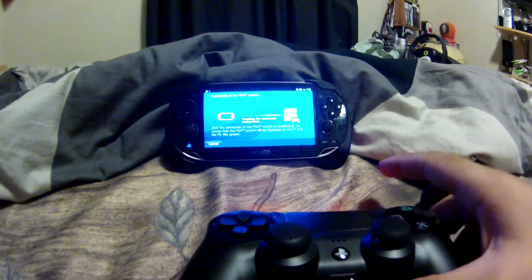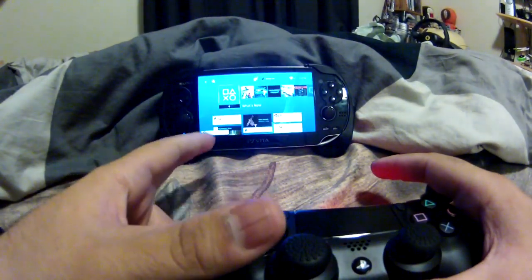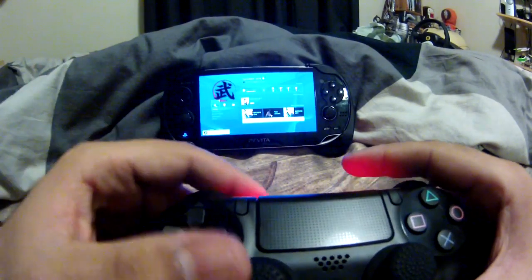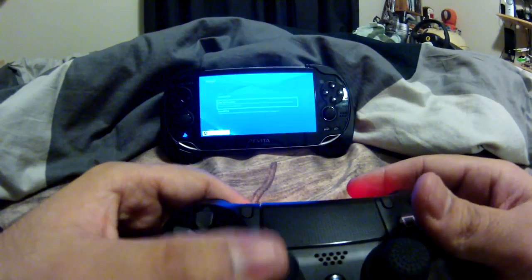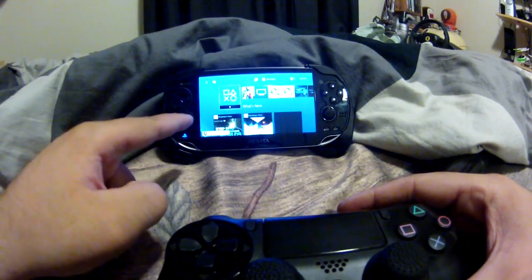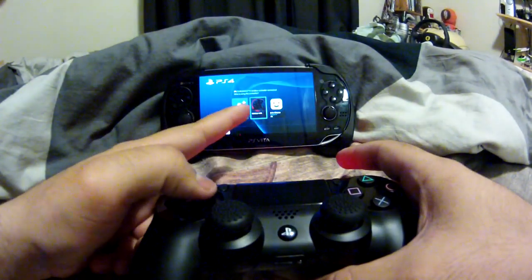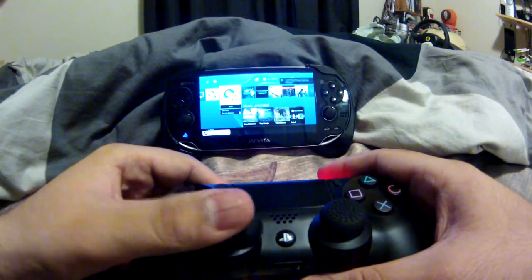After it connects — right there, this is my main account. As you can see, I'm controlling it. This is the one I play Battlefield multiplayer on. So what you do is — okay, I'm gonna log out. This account is my sub account, which I have signed in on the Vita and on my PS4. I can use it through this. I'm gonna sign back in — it'll ask you who's using this controller.